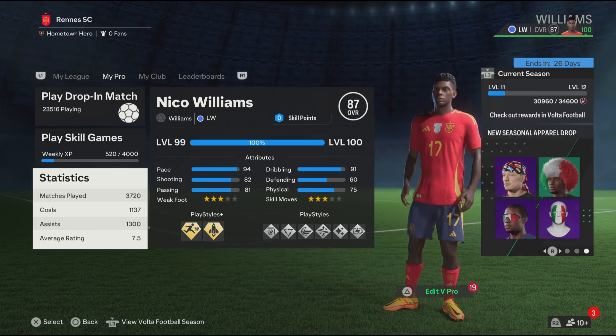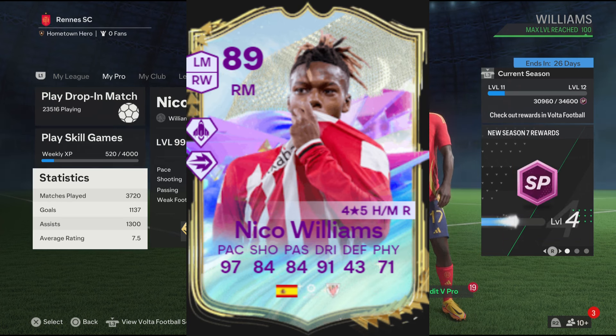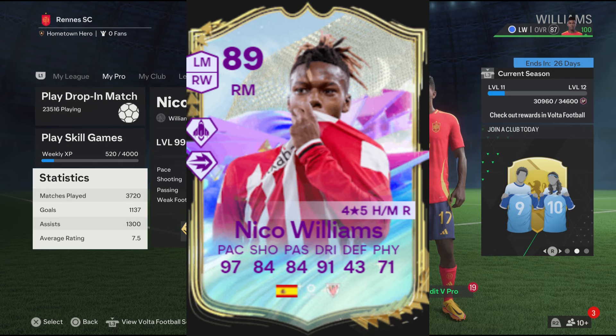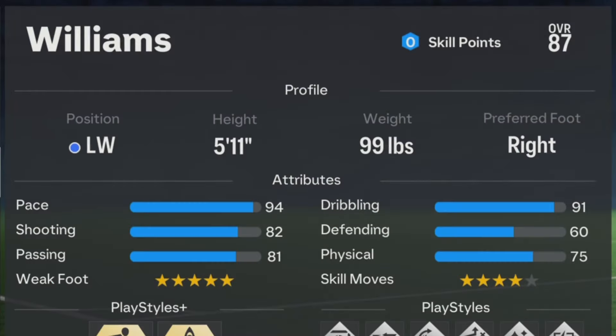I'm going to be recreating Nico Williams's Future Stars card, which is 89 rated and it's a right mid. These two builds are very similar when it comes to the attributes. For the profile position, make sure to make it either right wing or left wing.